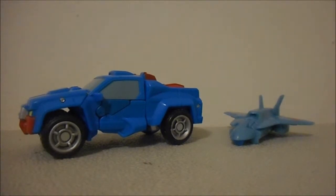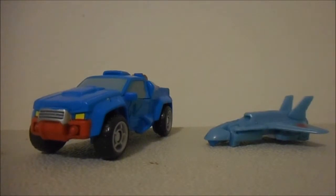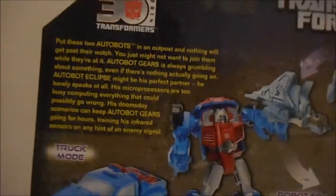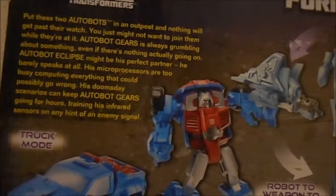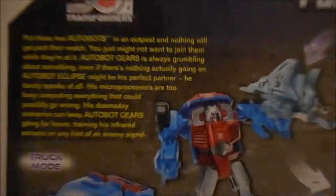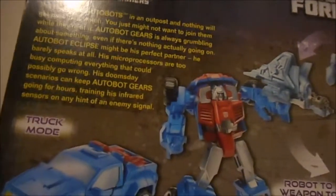They're just Gears and Eclipse now. First let's look at the card they come with — a nice little card here. The bio reads: put these two Autobots in an outpost and nothing will get past their watch, you just might not want to join them. Autobot Gears is always grumbling about something even if there's nothing going on. Autobot Eclipse might be his perfect partner — he barely speaks at all, his microprocessors are too busy computing everything that could possibly go wrong.